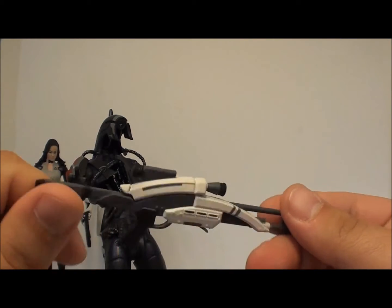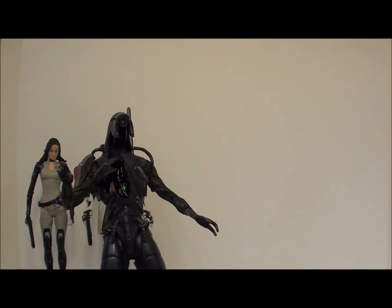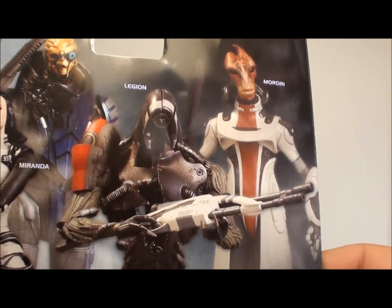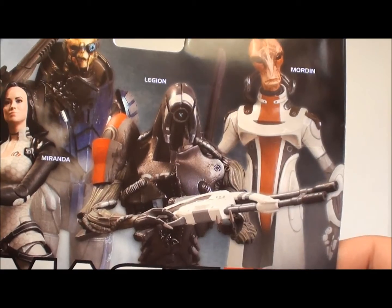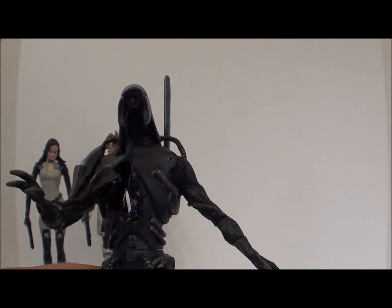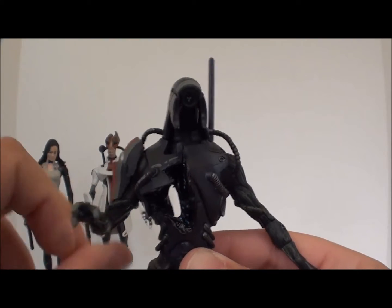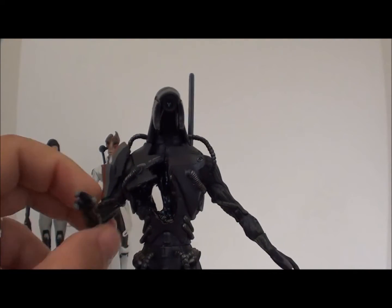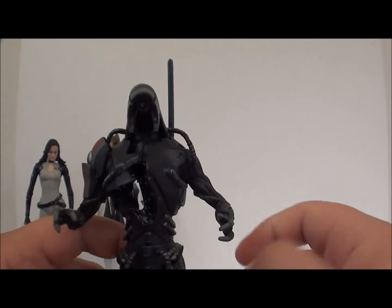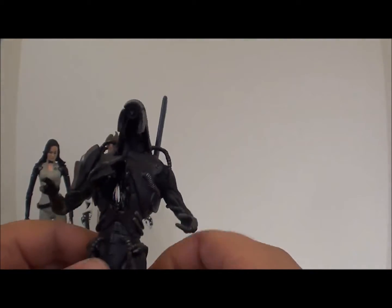On the back of the box, Legion is holding the Mantis with one arm forward, holding it like you would at a stationary position. But when it comes to articulation — his arm cannot move into that position. There's no rotation in and out to facilitate that pose. If this arm could swivel inward you could totally pull it off, but as it stands there's nothing you can do. He does have an antenna piece you have to plug in when you get him. His head can go side to side but you're limited by the hoses — they can only go so far, and I wouldn't stress it too much otherwise you'll end up breaking them.